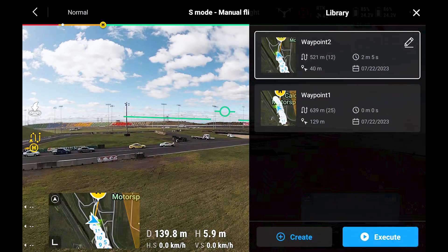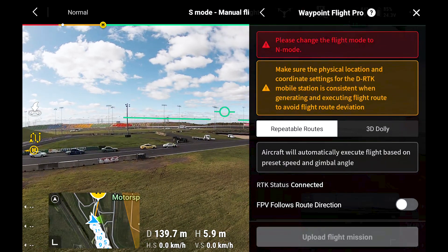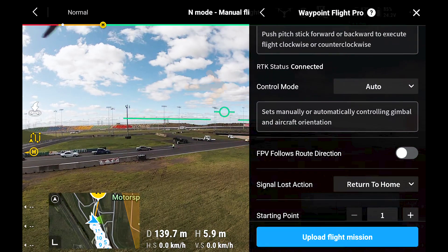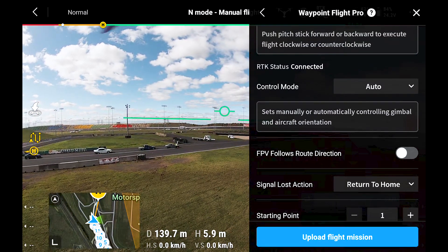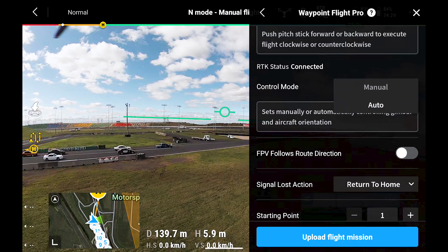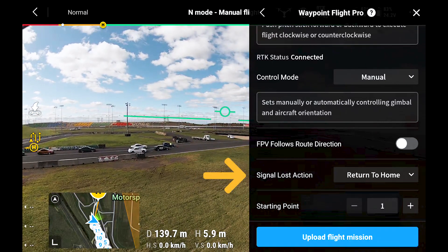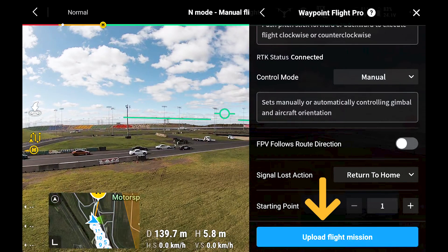To execute, you literally hit execute and you'll get a notification to change it to end mode. Switch to 3D dolly and we'll do manual camera control for this one. Manual camera means all the camera tilt, pan, roll gets recorded when you play the mission on auto, but in this case Josh wants full manual camera control — only the drone flight path is automated. Also double-check where it says signal lost action: return to home, and make sure your return home altitude is set higher than the nearest obstacle.